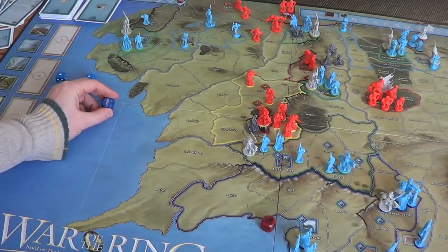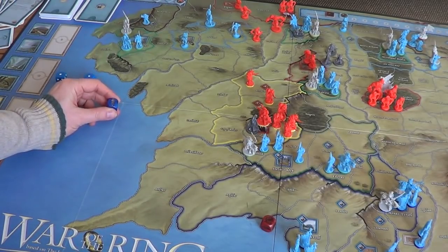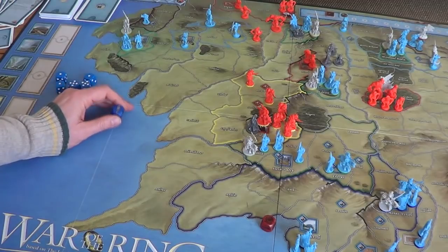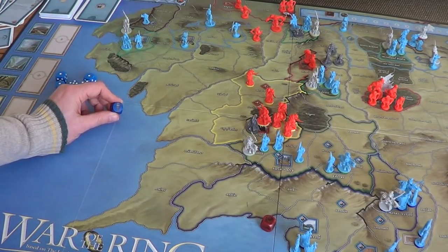For the Free Peoples player, they've got one character die left. I'm not going to move the fellowship — it's a loss of a turn, but the Shadow player hasn't been able to achieve too much this turn, so I don't think we've lost a great deal. The Shadow player's eye dice are wasted down in the Hunt for the Ring.